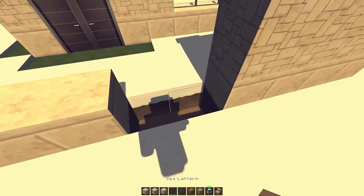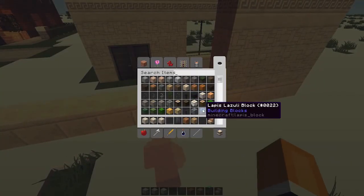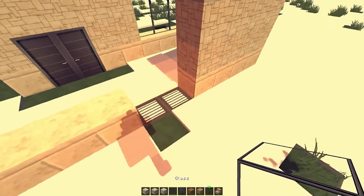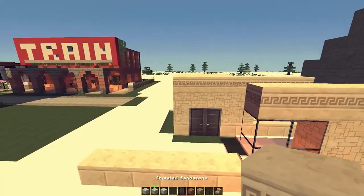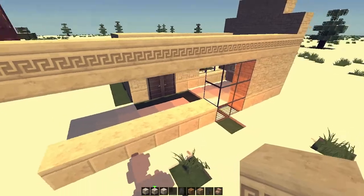We'll add a sea lantern because that looks amazing — modern and stuff. And just normal glass blocks, three like that, going around like that. We're gonna extend that a little bit more.